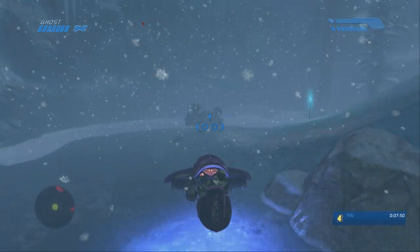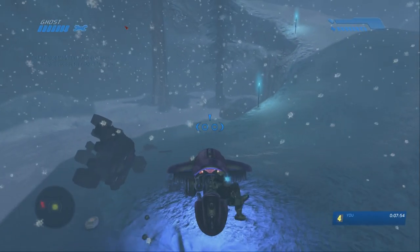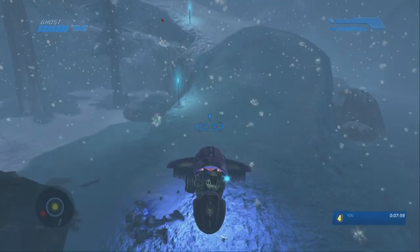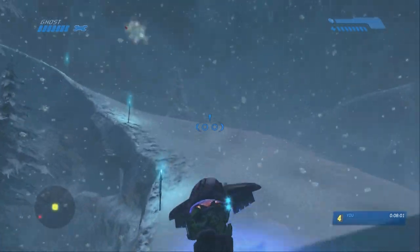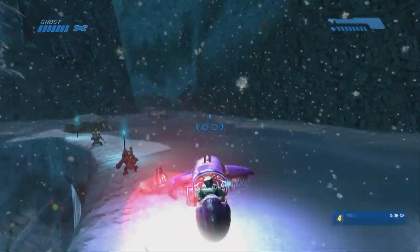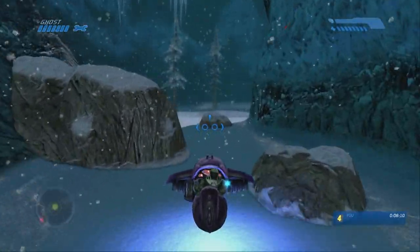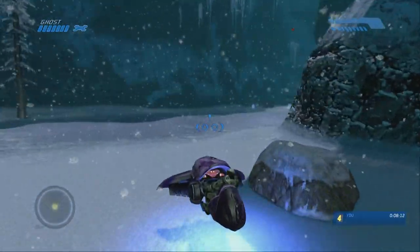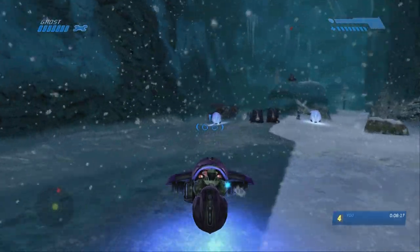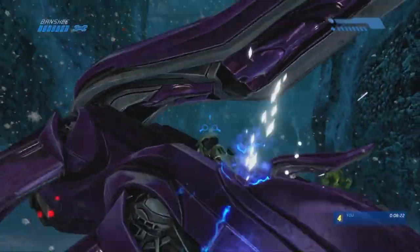Drive through here. I'm going to bail here for health and there's rocket ammo. If you don't have rockets at this point, that's fine — you don't need them. I grabbed them earlier on, but it's totally okay. Stock up on the grenades down there as well. The shotgun is really what you need throughout this whole level. Rockets are nice to have but they're not necessary on easy. On Legendary you would definitely want them, but we're doing easy right now. We're going to speed over here, bail, and grab this banshee.